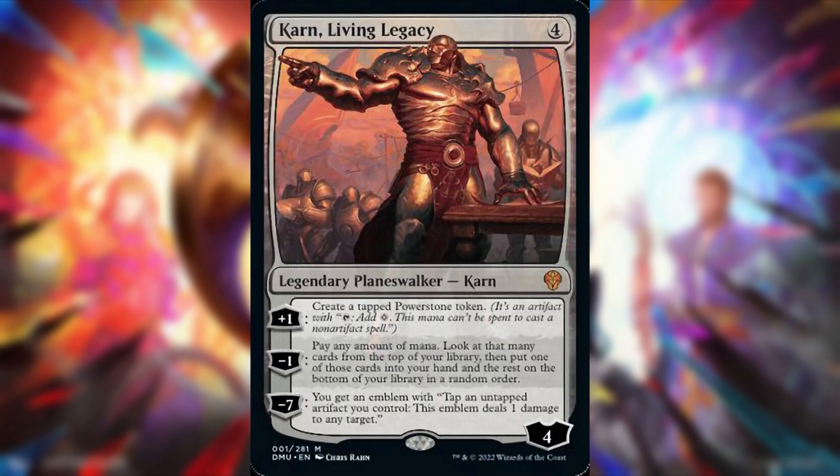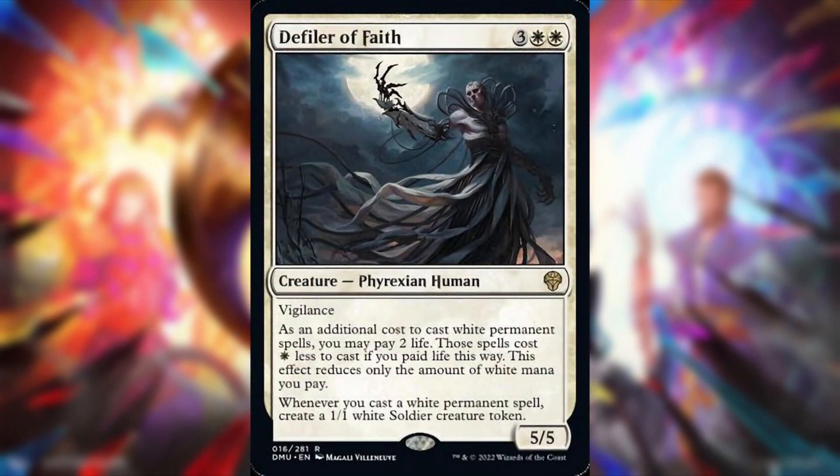Moving on to cards announced today — we have Defiler of Faith. Three and two white for a 5/5 Phyrexian Human with vigilance. As an additional cost to cast white permanent spells, you may pay two life; those spells cost one white less. Whenever you cast a white permanent spell, create a 1/1 white Soldier token. This seems pretty good — all these defiler cycles seem really good.